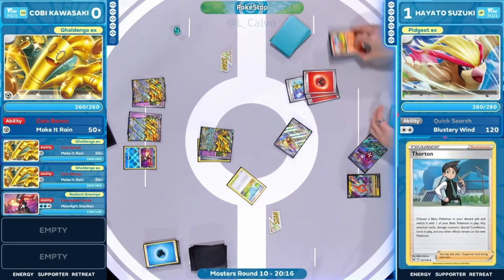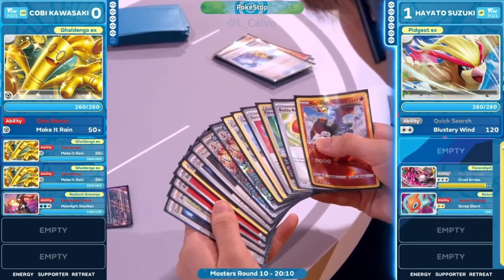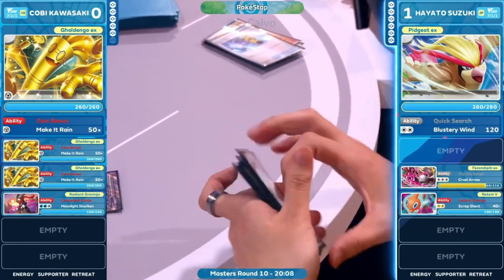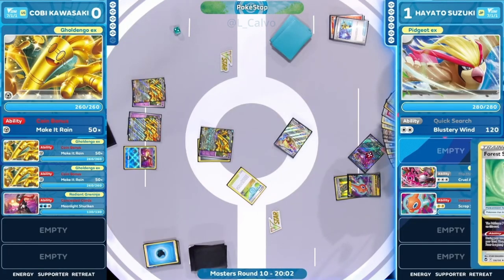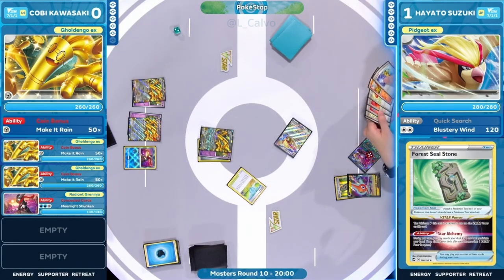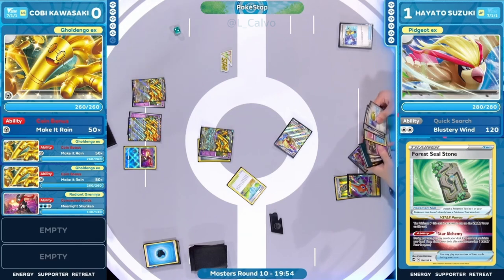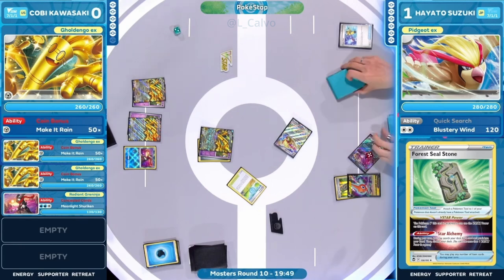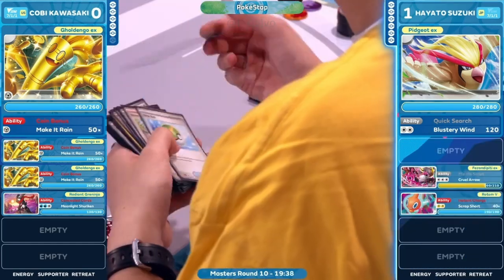The Thornton plus Rare Candy plus Charizard search plus Double Turbo on Radiant Charizard leads right into the knockout. Radiant Charizard says: I will not be stopped. I love that Double Turbo in the deck to make those plays happen. Golden Go, things are about to start heating up — Radiant Charizard is a fire type, unlike that Tera Charizard EX, and we're going to see some action here.